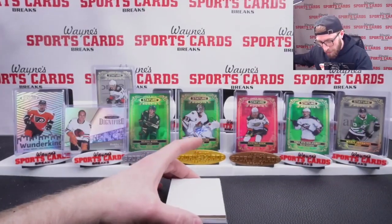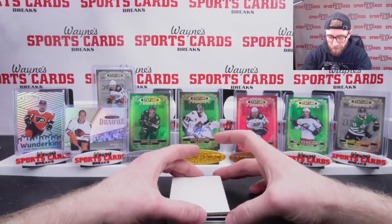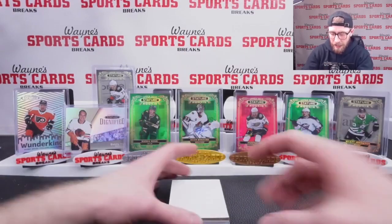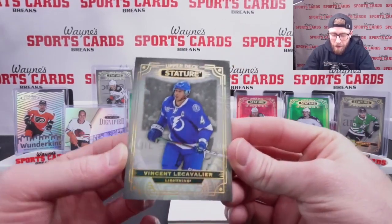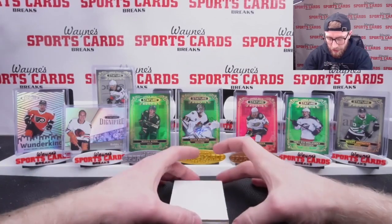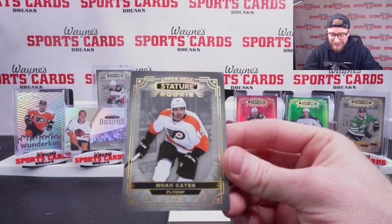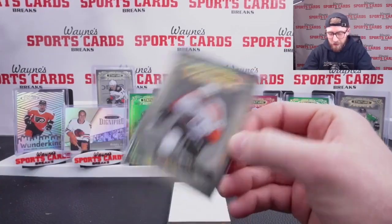Here we go — it looks like the auto might be the third card. First up: Quinn Byfield on our base, L.A. Kings. Next base up, a veteran — Stature is known for its veteran cards — Vinny LeCavalier, Tampa Bay. Then Noah Cates, image parallel out of 99. Got to love the image parallels. I love to hit my PC team when I open boxes.